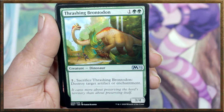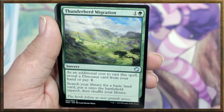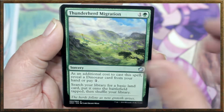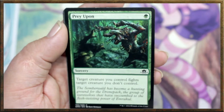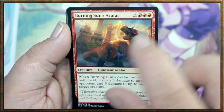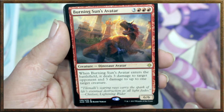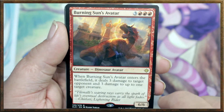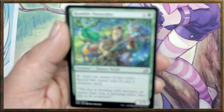Pay one, sacrifice Thrashing Brontodon — destroy target artifact or enchantment. Very nice. Frenzied Raptor would be just a one-drop. Another Thunderherd Migration, another Thrashing Brontodon, another Savage Smash, another Frenzied Raptor, another Prey Upon, another Burning Sun's Avatar. This guy would be a four-drop — just think about that. Four-drop deals three damage to opponent and three damage to a creature, and it's a 6/6. That's insane.